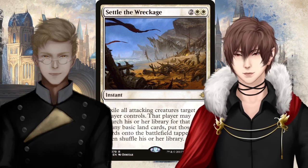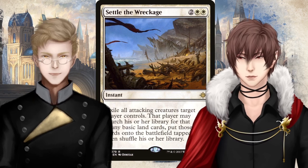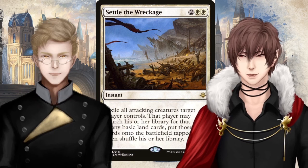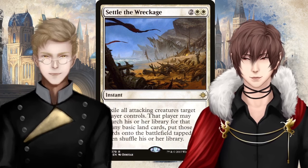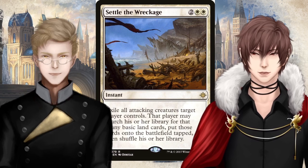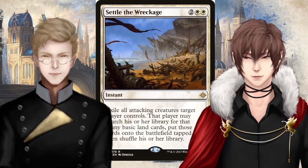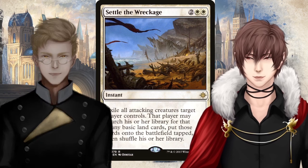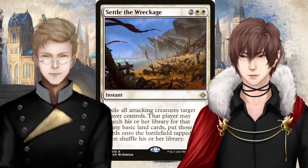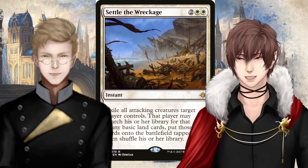The second card is Settle the Wreckage. So it's a four mana cost — two generic and two white. It is also an Instant. Exile all attacking creatures target player controls. That player may search his or her library for that many basic land cards, put those cards into the battlefield, then shuffle his or her library. Is this like an old card? No — they still use 'his or her.' They still use that.